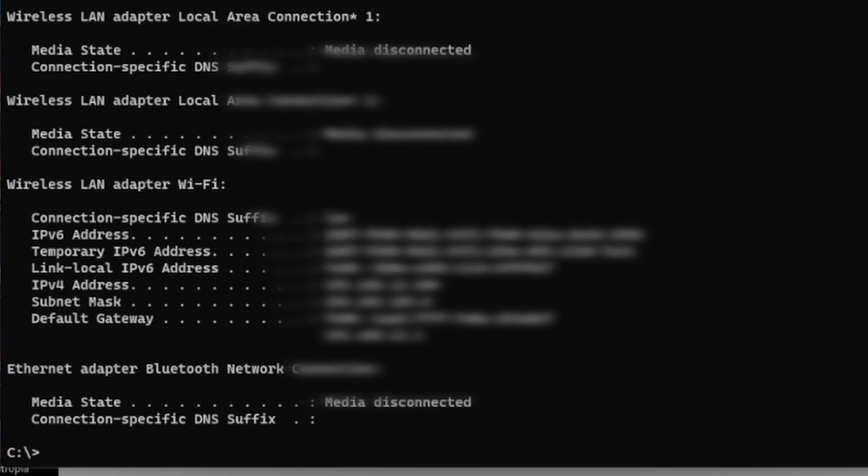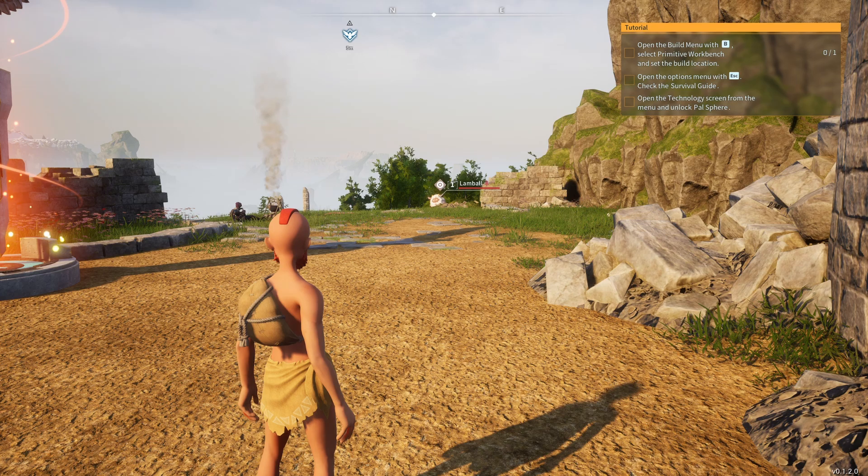There should be an IP address there — it should be 192.168, usually .1.1, but maybe it's a little different for you. This is hopefully going to be what you use to access your router. By default you can access your router using 192.168.1.1, but it might be a little different for some people. Once you get that, you're going to put it into your browser and you should have access to your router.